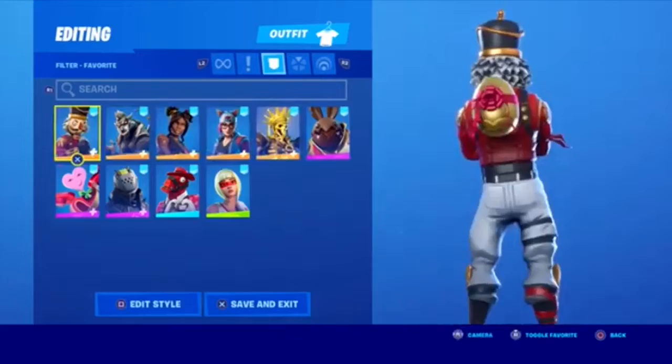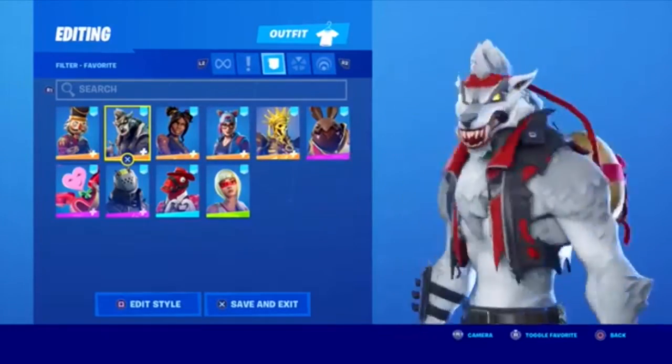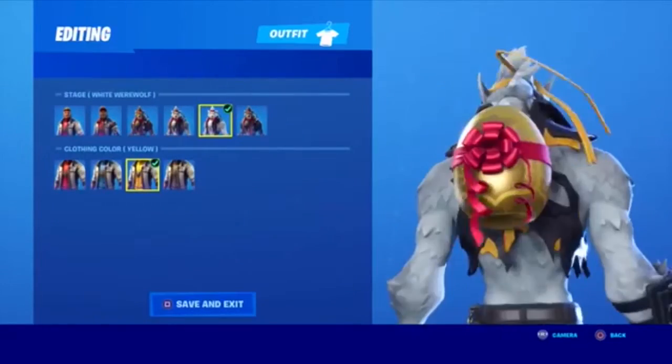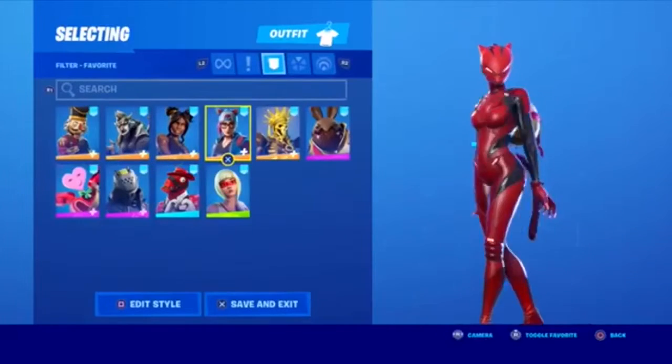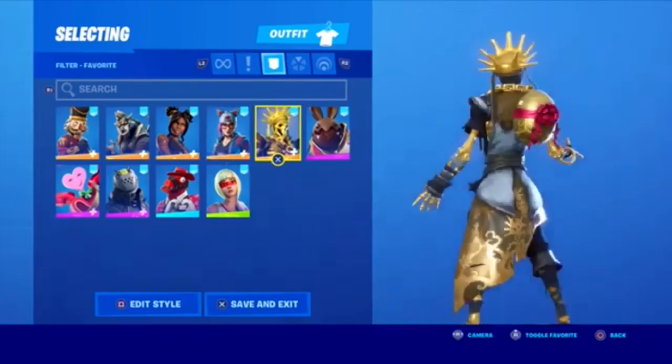On to the back bling combos. First we have crack shot — I kind of like it. The wolf — it just matches, not really the red, but it's okay, that was kind of a stretch. The yellow — not so much. This one I really like: red links Oro. He just has some red on his shirt, I kind of love that.